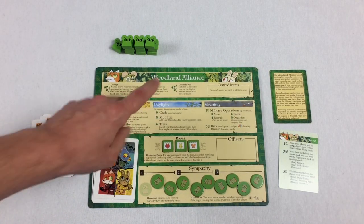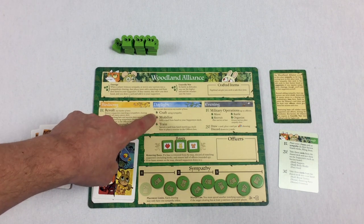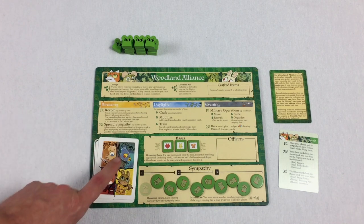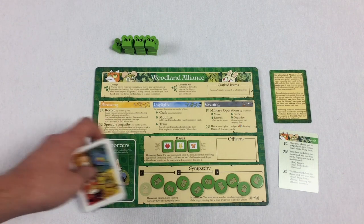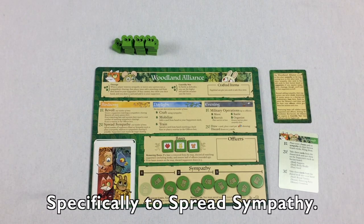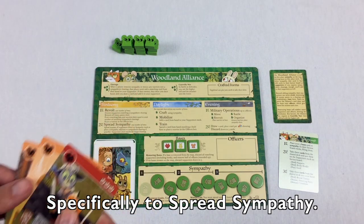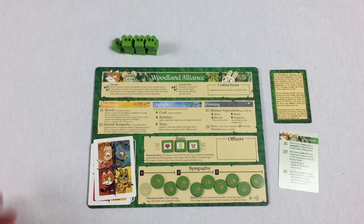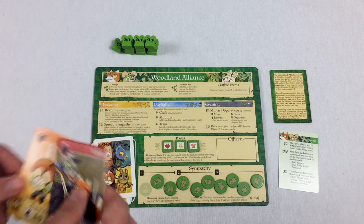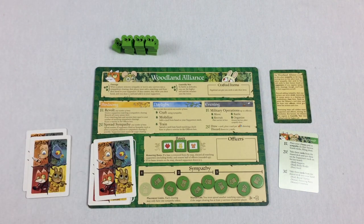Next we have mobilize, which is super straightforward. You're going to need supporters to do a bunch of stuff, so you could add a card from your hand into your supporter stack to help you out in the future. You can do this as many times as you want — just move cards from your hand into your supporter deck.